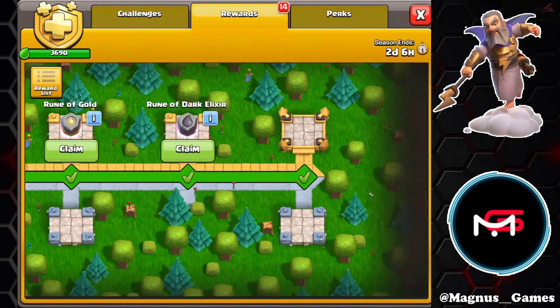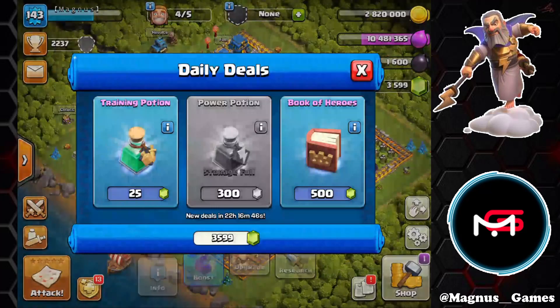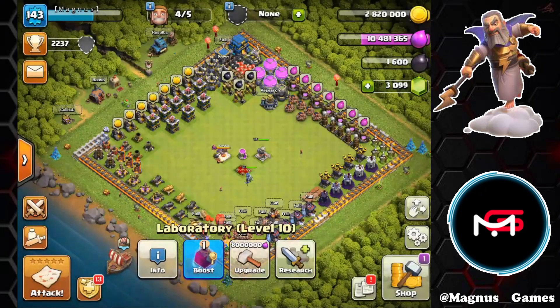Using up all that loot, we can now go ahead, go into our pass and also go into our trader and pick up today's book of heroes. Best value, arguably, in the game.